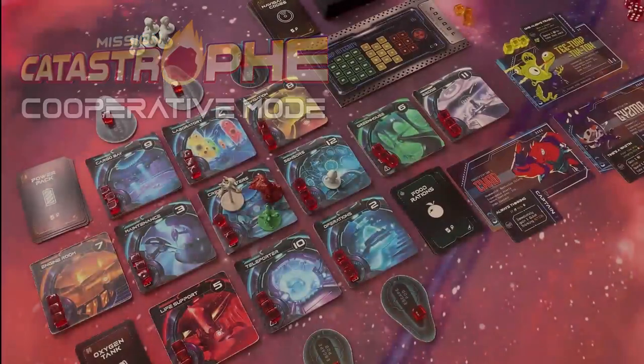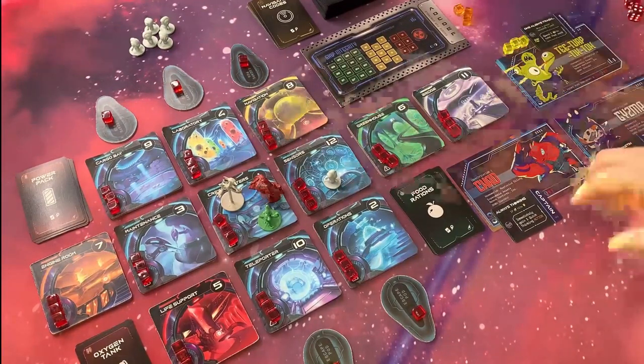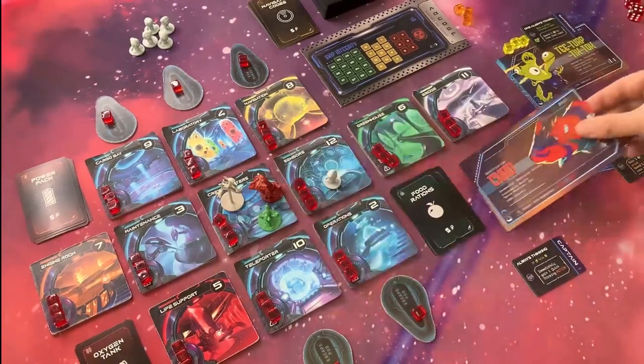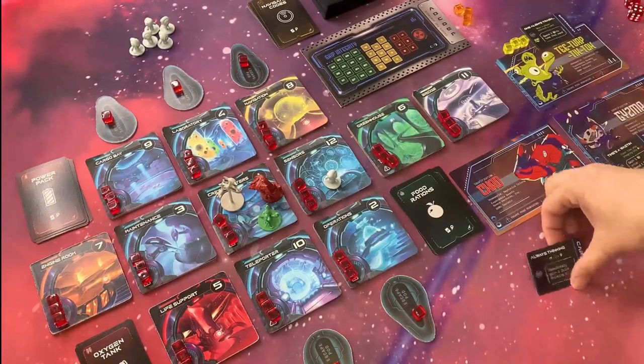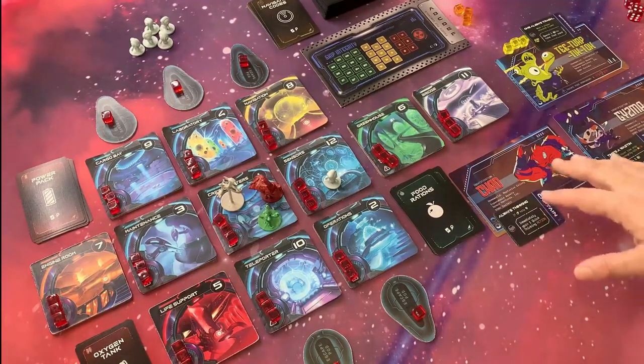We're about to play Renegade Robots in a three-player cooperative game. I'm going to be controlling all of our characters today. We are playing Chad as the captain of the ship. Chad's always thinking — he has a power that says if the meteoroid will crash where Chad's standing, he can take an immediate quick-thinking action, which is pretty powerful.